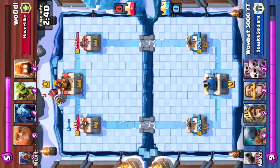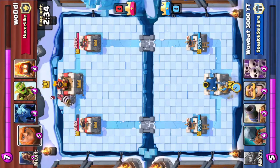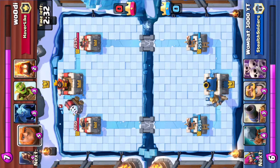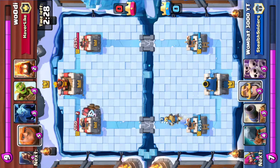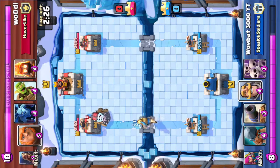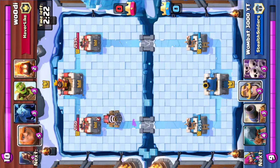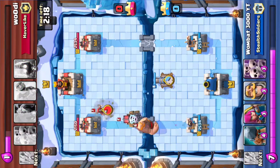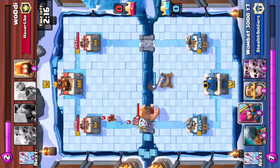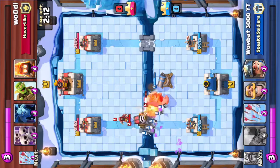So I play my Miner - that's a good start, not at ten elixir. This was quite funny: I thought my Prince could take the Sparky blast and I forgot it was level two. About three seconds later I forgot it was level two, so my Prince died - a waste of five elixir. That means his Sparky is already pretty much charged, and that's three elixir I've spent.